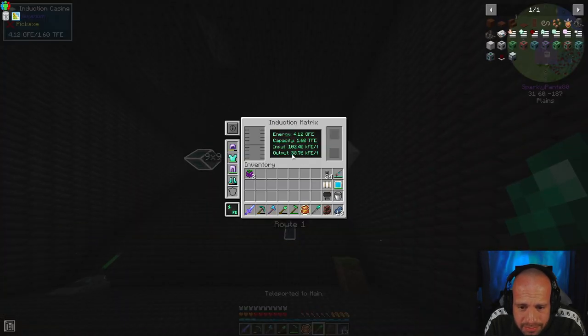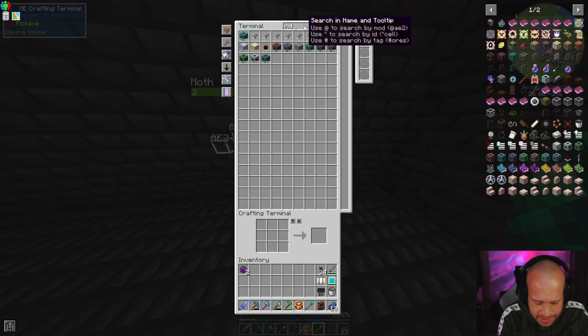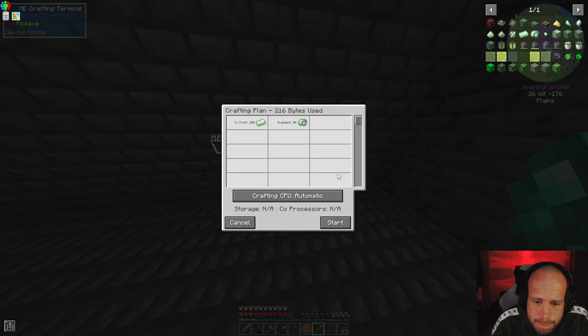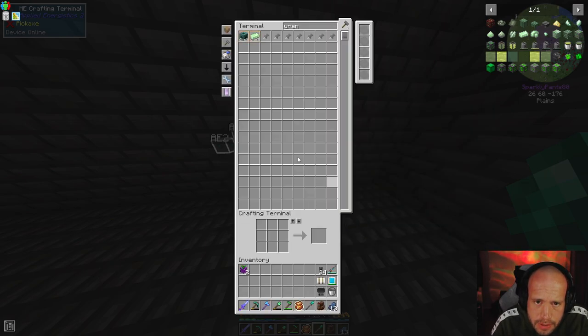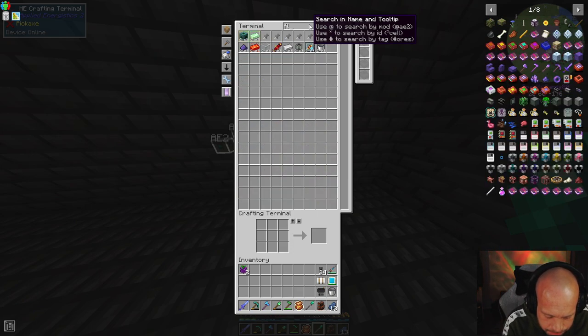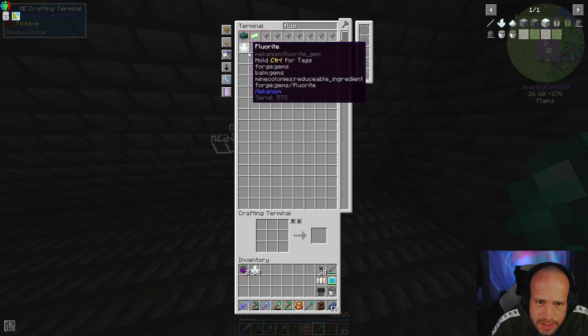We're using 30 to 40 kFE - that's enough, it doesn't even match our input - but we've got 4.13 giga-FE in there already so energy is not a concern. What is a concern is uranium, probably. That uranium hexafluoride is coming up next but in the meantime we can get some - that's craftable. Is my digi miner still running? Probably. I'm going to get some coal.